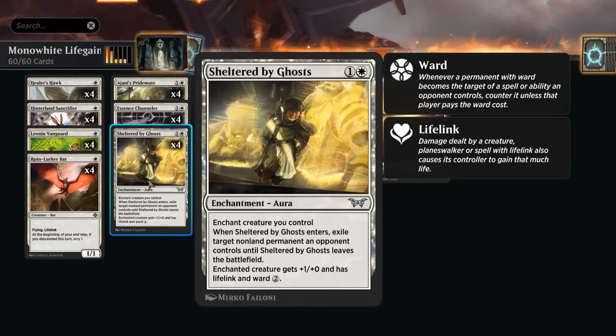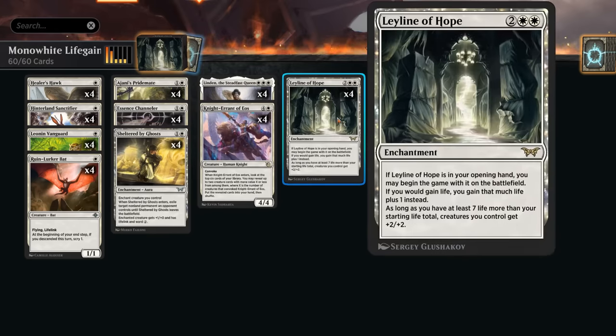Rounding out the deck, we've got Sheltered by Ghosts as our removal of choice — an aura enchanting a creature, giving it one extra power, lifelink, and ward two. Those are already quite useful especially in combination with Pridemate and Channeler getting bigger and bigger. When it enters, we also get to exile target non-land permanent an opponent controls until Sheltered by Ghosts leaves the battlefield. This can be an incredibly swingy card, especially if you can successfully keep your creature alive.